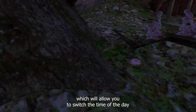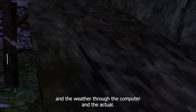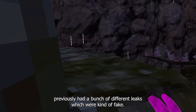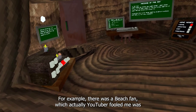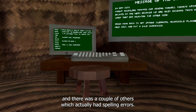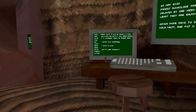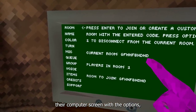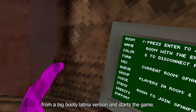This new leak actually showcases a new feature which will allow you to switch the time of day and the weather through the computer. It's pretty believable considering we previously had a bunch of different leaks which were kind of fake. For example, there was a beach pen which a YouTuber fooled me with, and a couple others that had spelling errors, so everyone really knew about their credibility.